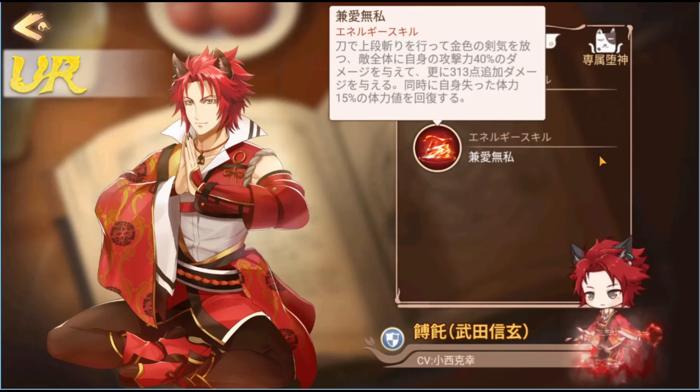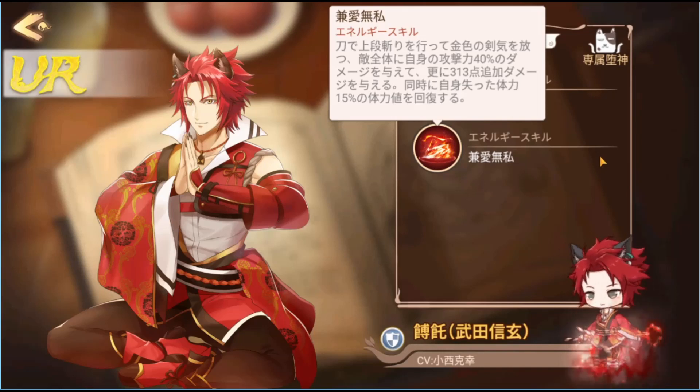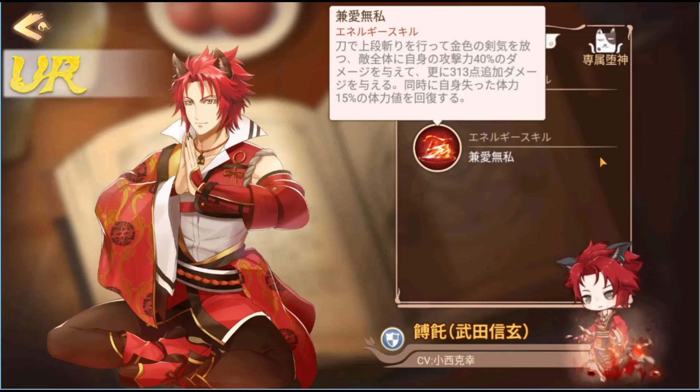For his energy skill, he attacks all enemies with extra damage, and at the same time recovers 15% of his lost HP. There's some ambiguity about whether it's 15% of his HP or specifically his lost HP — they do mention 'lost HP,' and they wouldn't write 'lost HP' if they meant full HP. But this is the Japan server, so sometimes the wording can be a little unclear. You'll find out if you get his character — 15% of max may not be very impressive either.